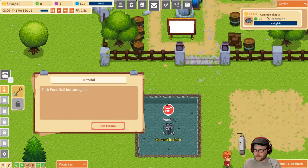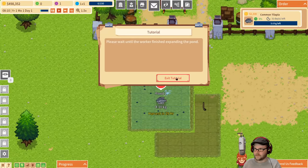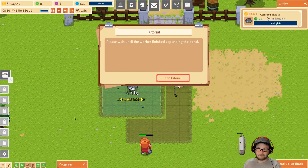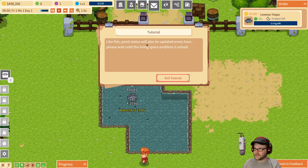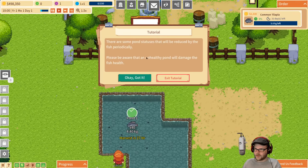Let's just expand the pond. I'm going to build it like this. There we go. Wait till it's done. All right, I'm waiting. Some pond statuses will be reduced by fish periodically.